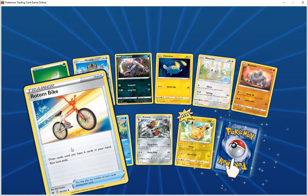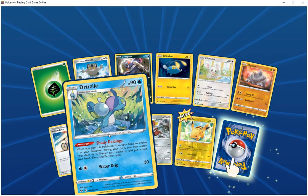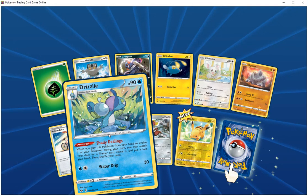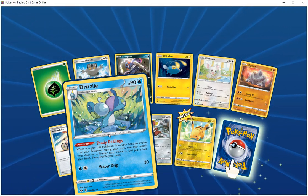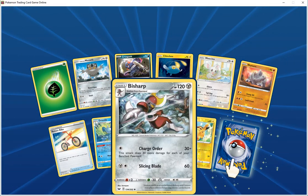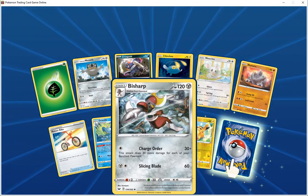Drizzle HP 90 water, ability Shady Dealing — when you play this Pokemon from your hand to evolve one of your Pokemon, you may search your deck for a trainer card, reveal and put it into your hand, then shuffle your deck. Work it does 30. Base Sharp HP 120 steel — change the charge order 30 plus, does 30 more if there's a Pokemon on your bench. Place it does 60.